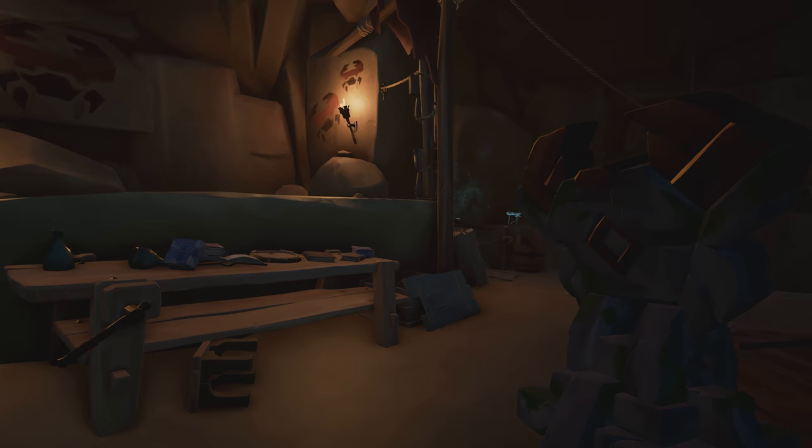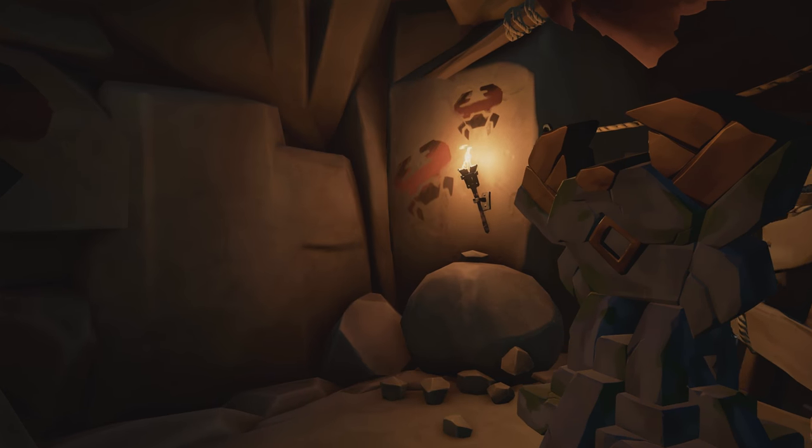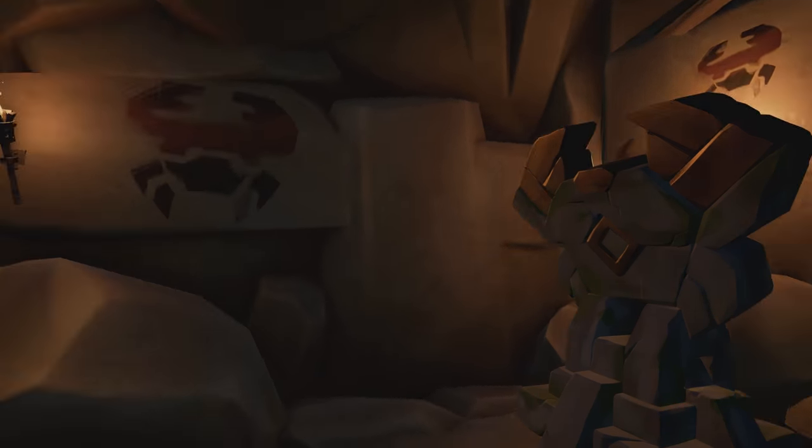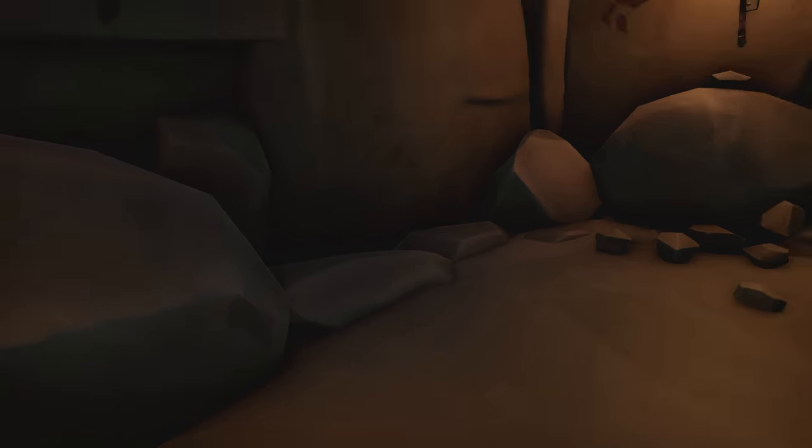If you have the Crab Totem like me, you're just going to want to pick up your totem and turn around. Just here is the Ancient Vault that you are looking for between the Crab Paintings. Just to the left of it is where you need to place the totem to unlock the vault.